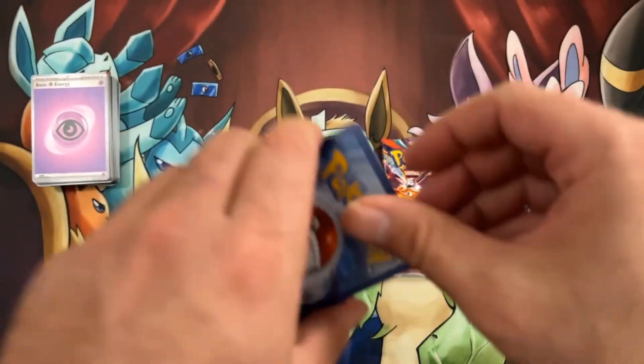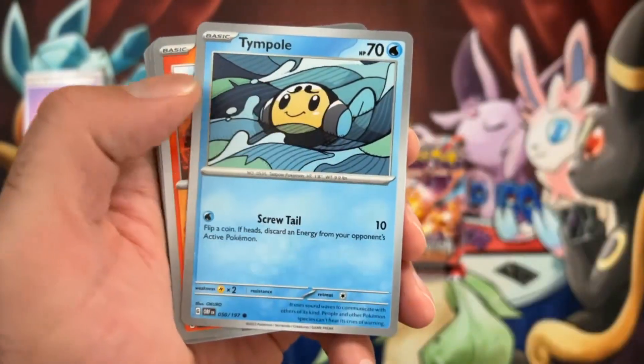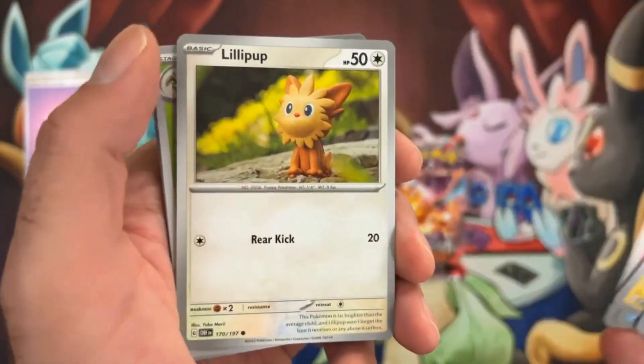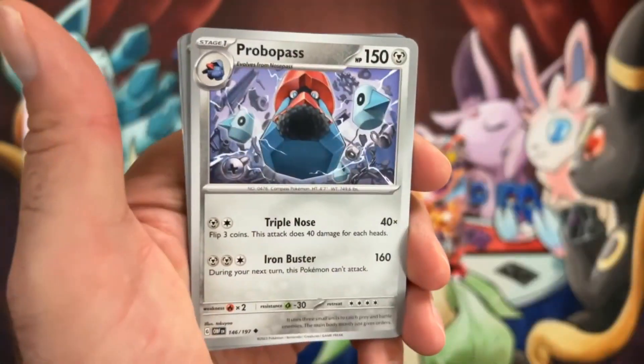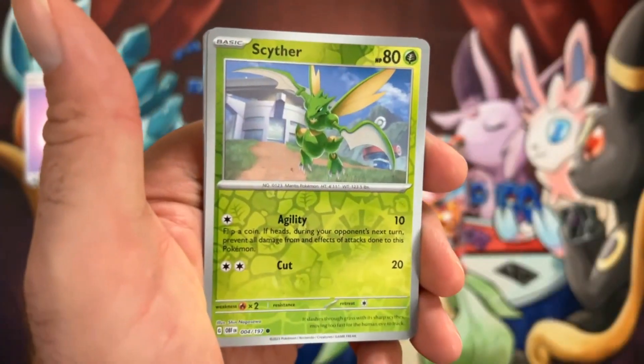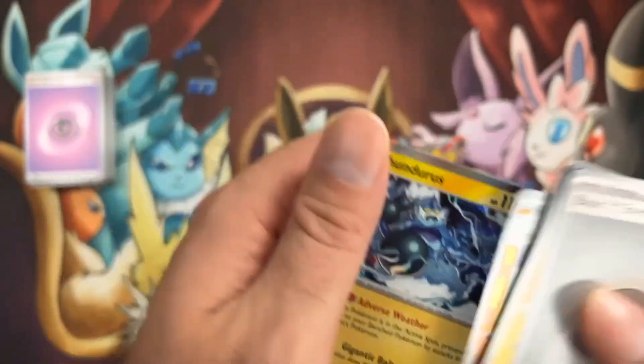That would help me get over being sick — to pull a Charizard, as I know it would for most of y'all. We got one to the front. There's our Magnemite, Tampol, Heatmore, Lilliput, Tazerine, Lycanroc, Probopass, Scyther in the reverse, Pupitar in the reverse, and a Thunderous.